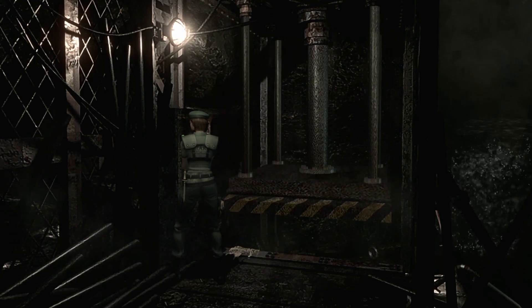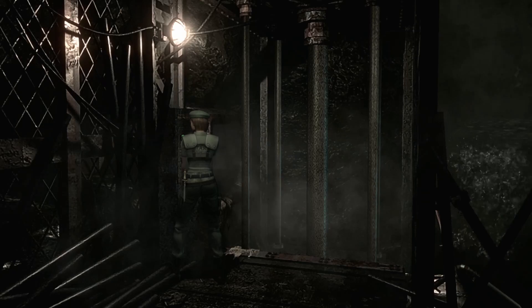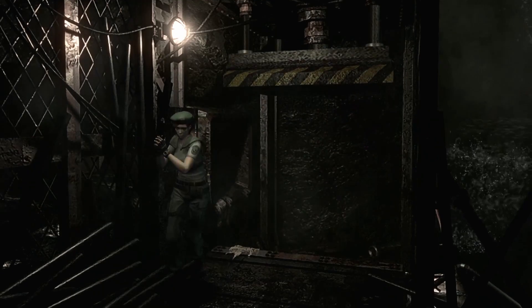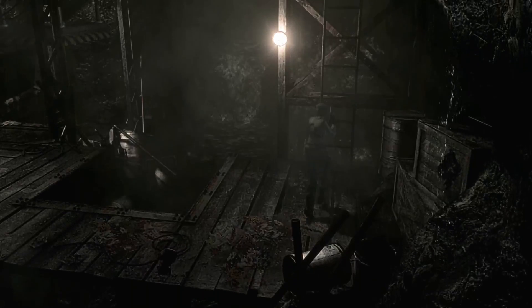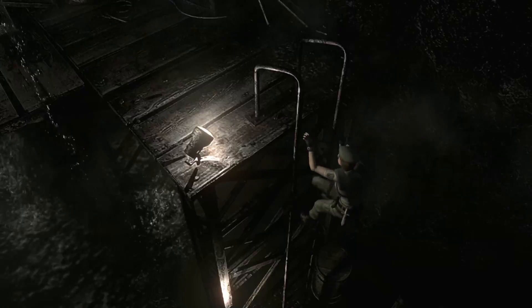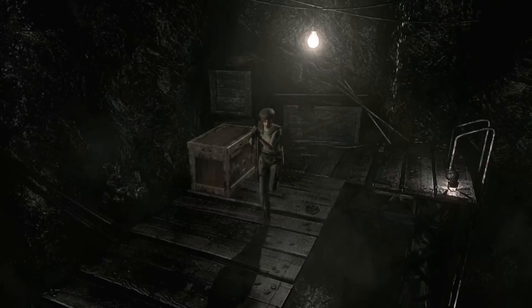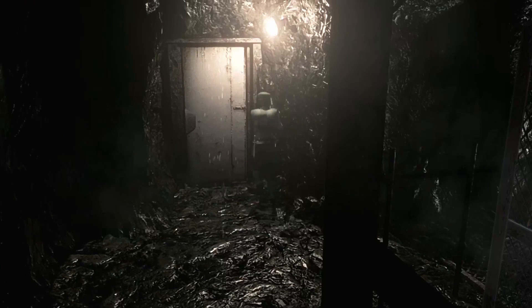I'm guessing I'm gonna have to compact something. It's gonna be really obvious when you see what it is — a really weird place to have a garbage compactor, just put it in the bottom of the cave. Man, I don't even question Umbrella anymore. Their design choices are suspect. Like, let's make a bioweapon — that seems like a good idea — and then to test it, let's release it in the city.